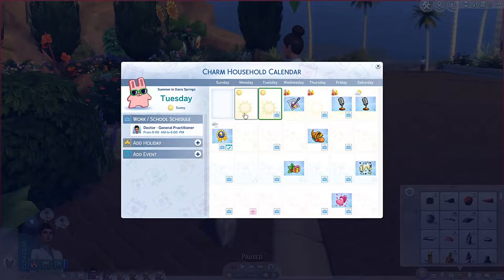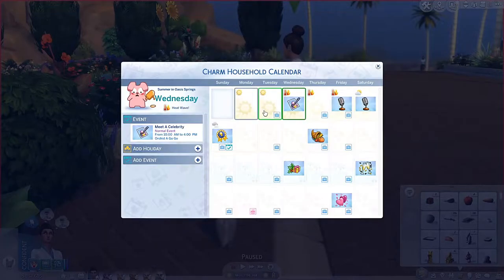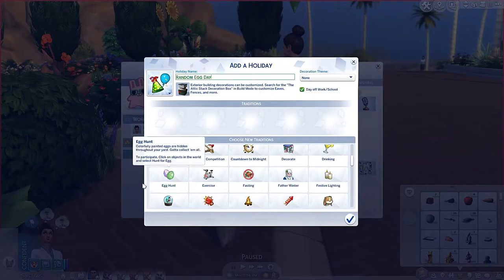I can't add a holiday right now because it's today — it has to be tomorrow. Okay, that's fine. Random egg day! Oh wait, we can just have it tomorrow and have a day off of work. Let's do that. Heck yeah. Activities include egg hunt.